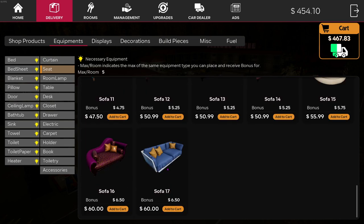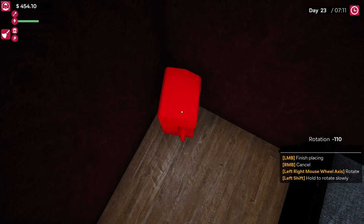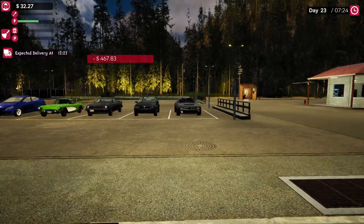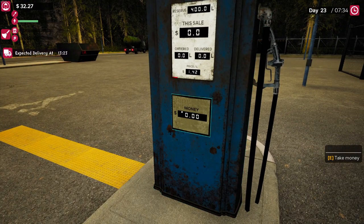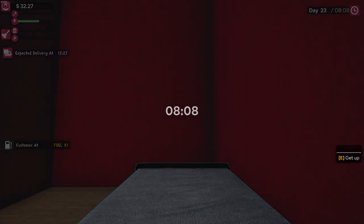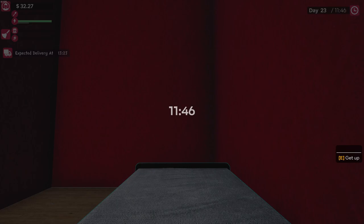I want to start looking at sofas for the rooms. I'm just going to sell this coffee machine because I don't think I need it right now - if I find out I need it, we'll deal with it. Let's sleep till the delivery comes in. Fuel is obviously getting customers because I can see the queue counter going down, so it's getting customers - just maybe not quite enough.